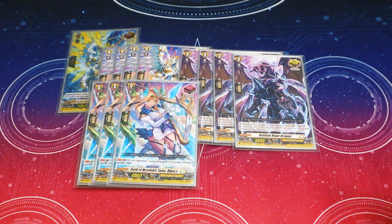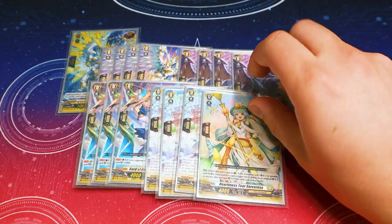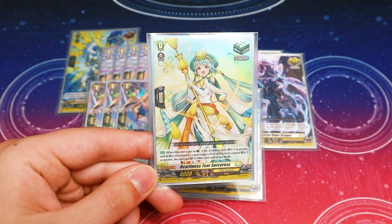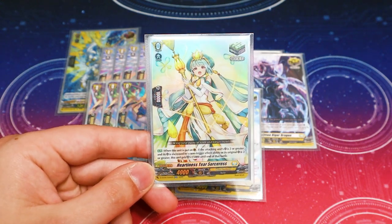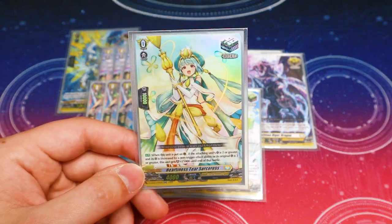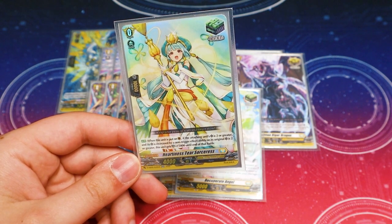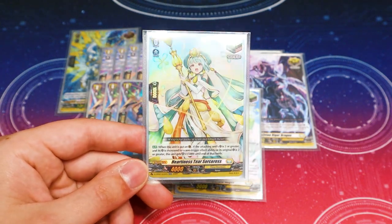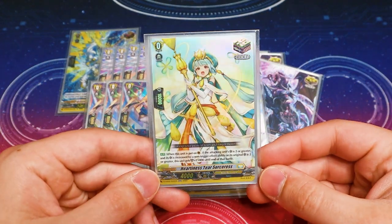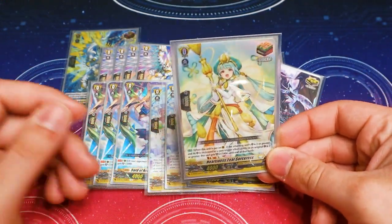For heal triggers, I'm running three trial deck vanilla heals — the 15k shield — and one copy of Hardiness Tier, a 10k shield heal trigger. It has the effect where if your opponent's unit gained a critical by a card ability, not a trigger, you get an extra 15 shield. This is really good against Ava matchup when your opponent runs Upsigidide and it gains a crit, also good against Pro Magnes, Bazarga, and the upcoming meta with the new Dread Jewel that gains a crit. Maybe in the future go two and two, but for now I'm doing one — though running two works fine as well.